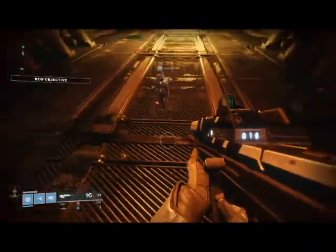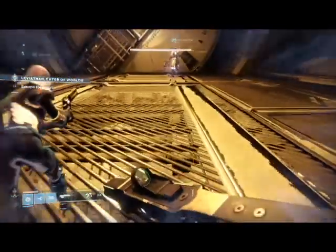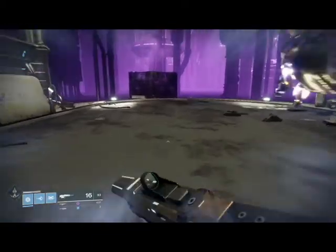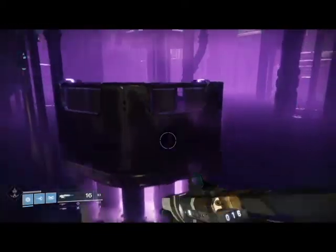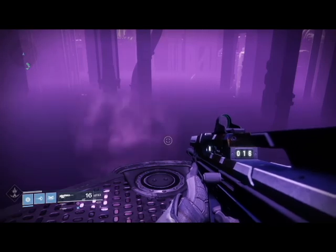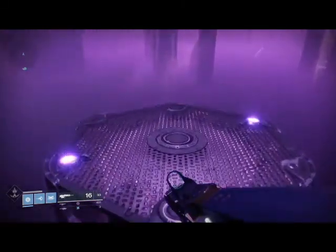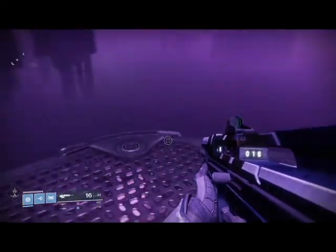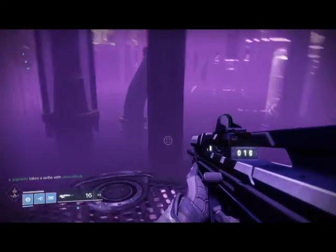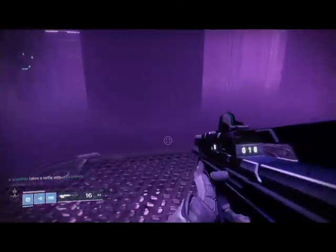I have to warn you, there are quite a few drops like this, so be careful. You're going to run up to a door, the door is going to open, and then you'll come up to the first part of the actual raid, which is the jumping puzzle. Essentially, the way to get through this jumping puzzle is to basically follow the leader - one after another, one person jumps on a plate and another person follows.